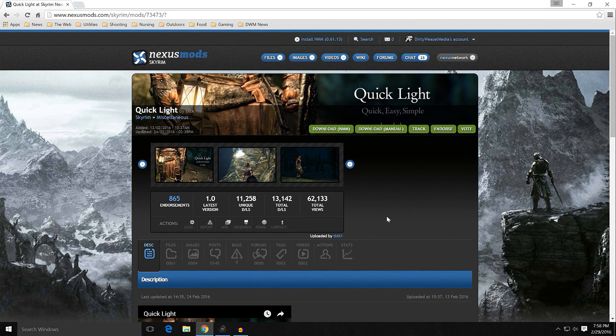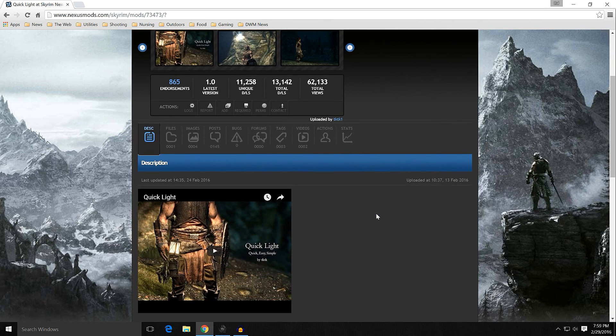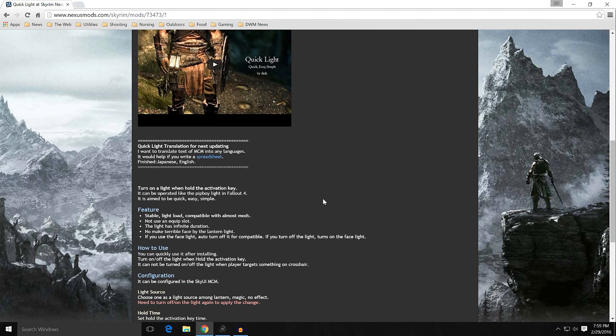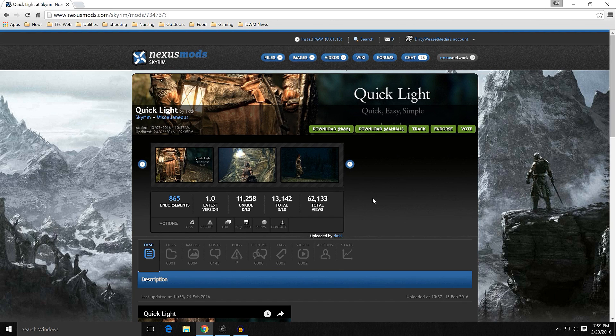The main advantage of QuickLight is that Wearable Lanterns uses up weapon/inventory slots — if you're using bandoliers or similar mods, those slots could be used for something else. QuickLight doesn't do that; it just pops the light on. What you gain in ease you give up in customization and immersion. It works well, but it is less immersive.